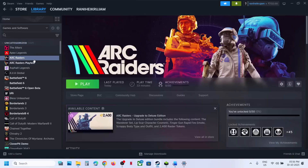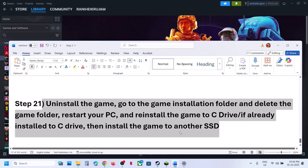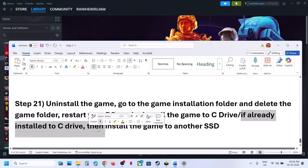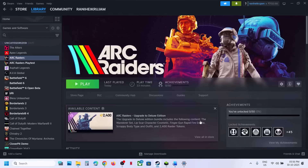The last step is to uninstall and reinstall the game to a different drive. If nothing is working, uninstall the game and install it to the C drive. If the game is already on the C drive, try installing it to another SSD and check. One of the steps shown in this video should help you run this game successfully on your Windows computer.